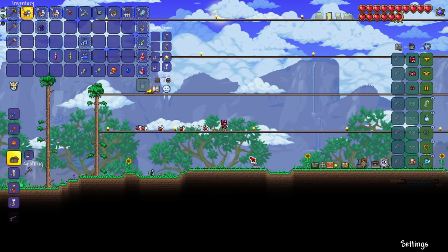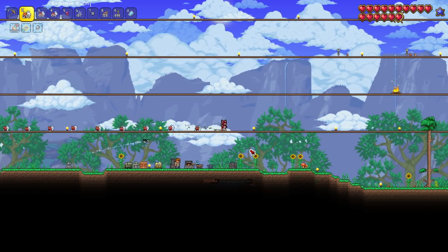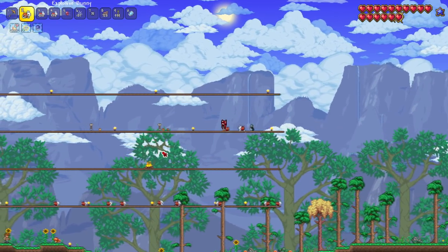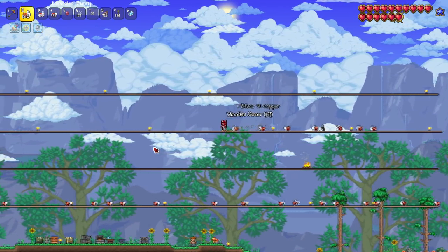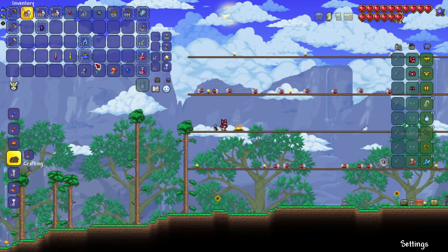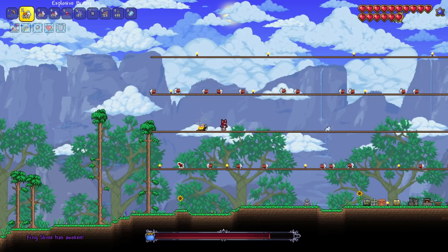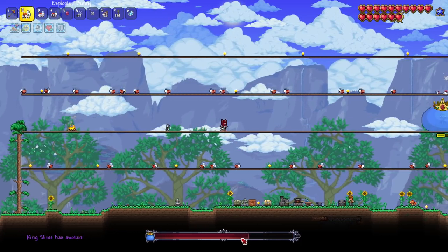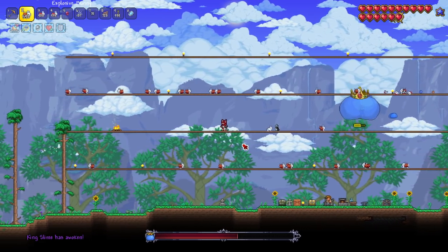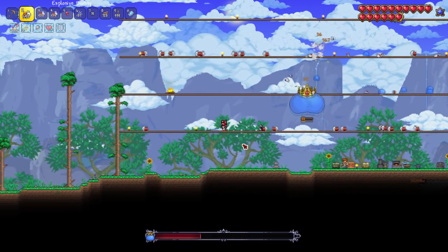My health is 320, my grappling hook is sapphire. Let's fight King Slime! I'm going to fill these platforms up with bunnies and see how it works. All the bunnies are running in the direction I place them. This is really dangerous now that I look at it - whatever, let's do it! Don't spawn on me - oh my god, look how much health he's already missing!